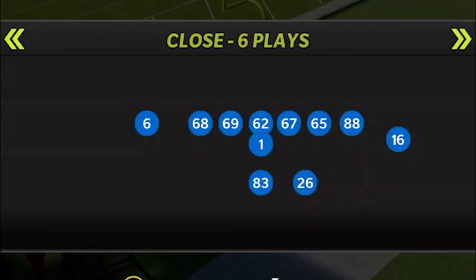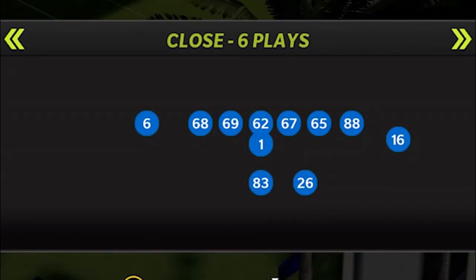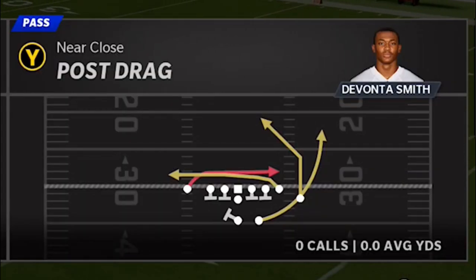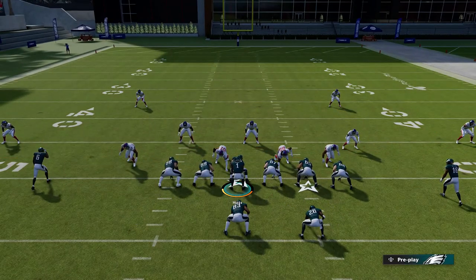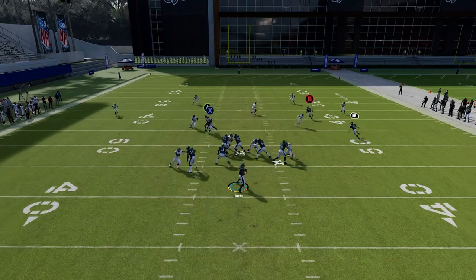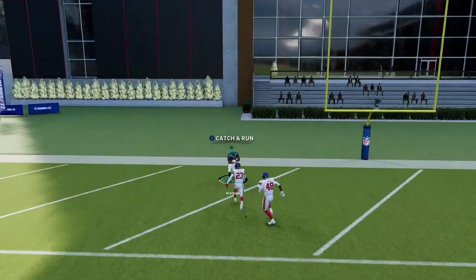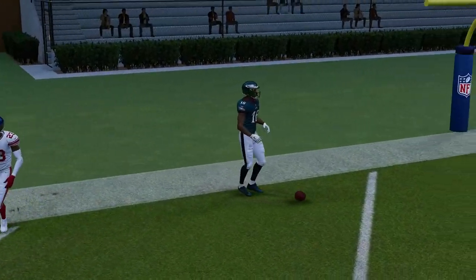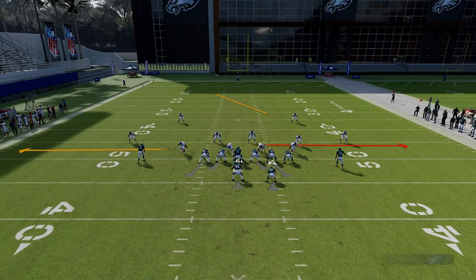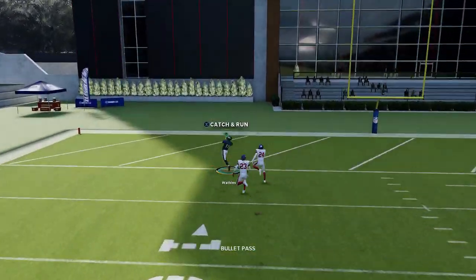Next up, we have two plays from one of the glitchiest playbooks in the game — the West Coast. There are two very glitchy formations only found in this playbook: the Near and the Far. From the first one, we have the Near Close, and the play is the Drag Post. This is another one-play touchdown against just about every single defense with no adjustments. Against Tampa Two, the B route is the play — the linebacker basically gets past, giving you a very easy one-play touchdown, as the safety plays down because of the crossing drag route.